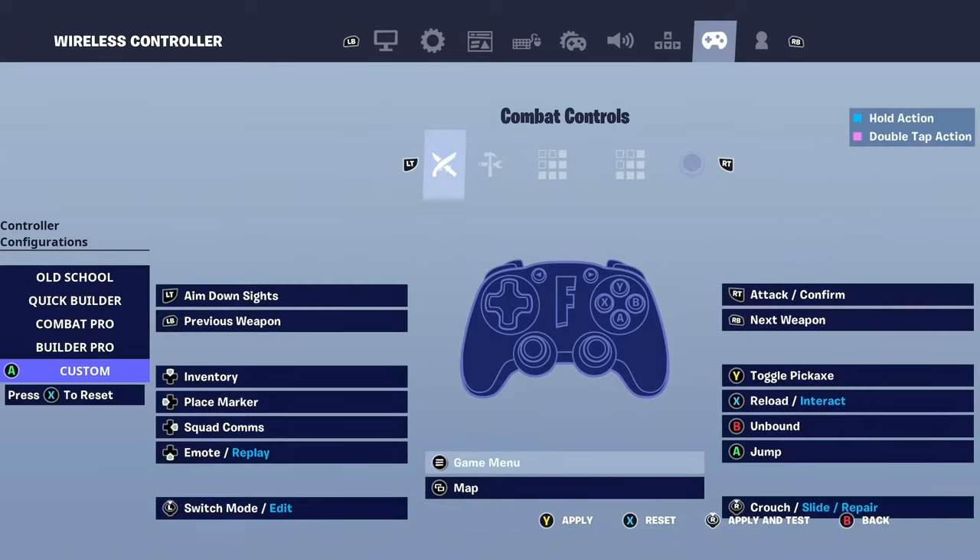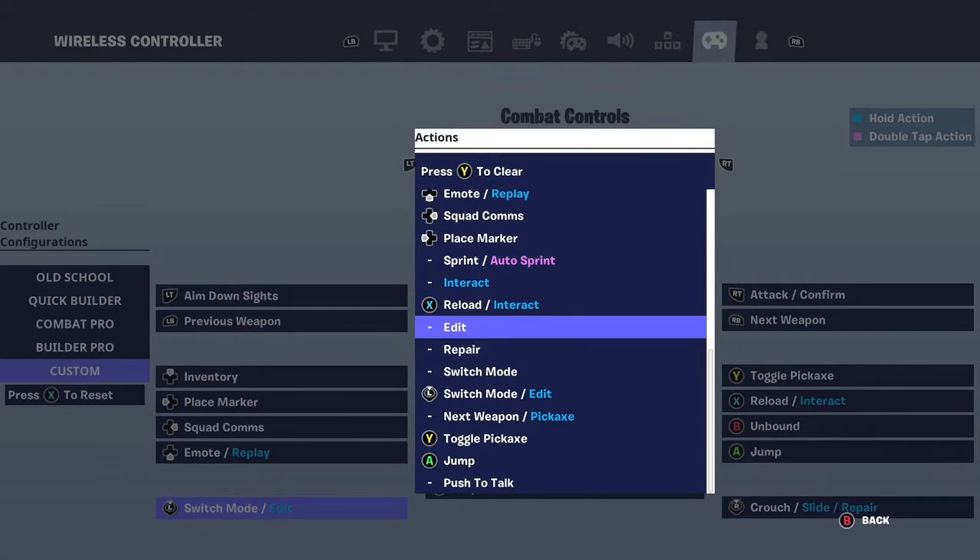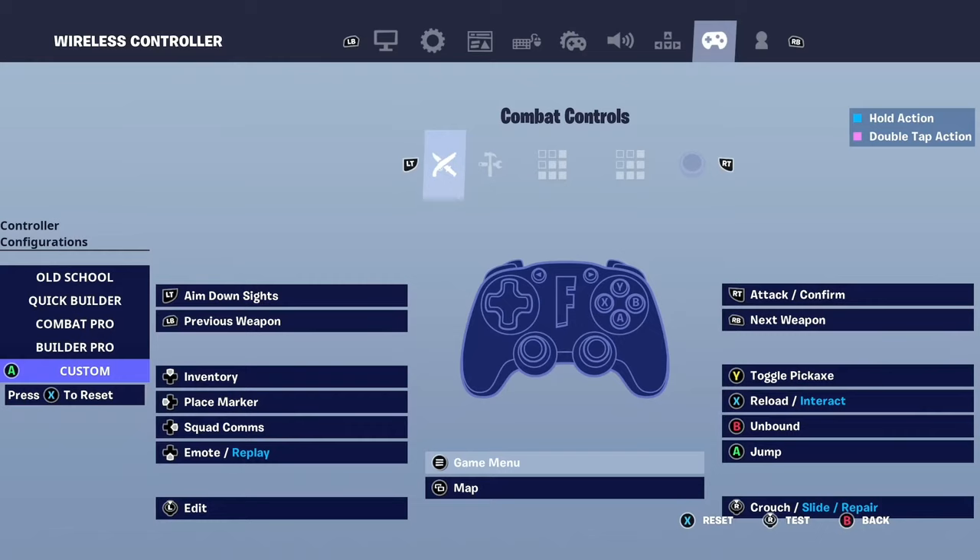What you're going to do is go to custom, take a look and find where your edit button is. For me, it's left stick, so I'm just going to go ahead and go there. What it says is switch mode slash edit. I'm going to go ahead and change that to edit only. It has to be edit only.